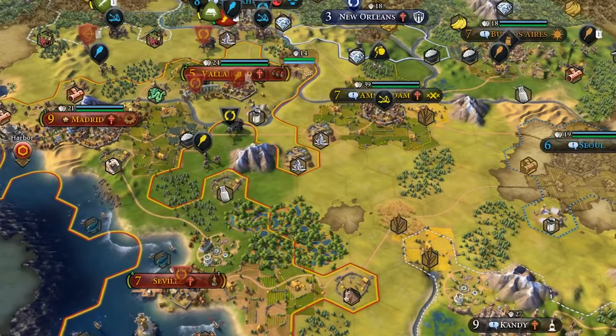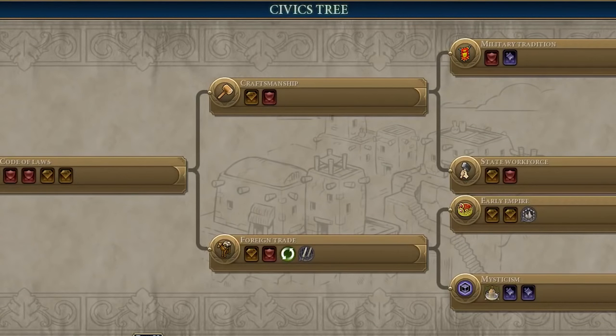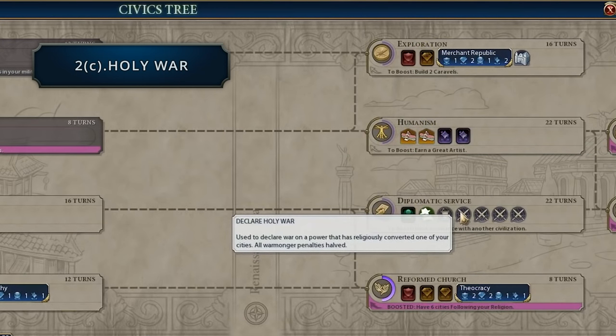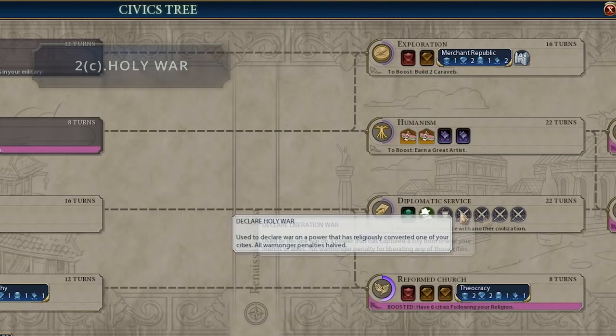Next we can go over the four casus belli unlocked by the diplomatic service civic in the renaissance era. First of the four is the holy war, which is used to declare war on a power that has religiously converted one of your cities. Whatever happens in this war, all warmonger penalties are halved.